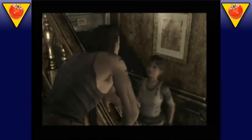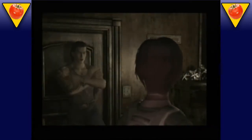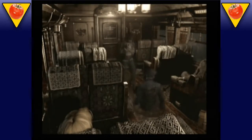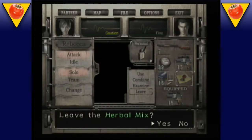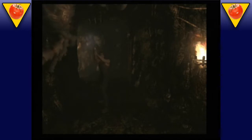Playing as Rebecca Chambers and death row inmate Billy Coen, you must survive and fight your way through the Ecliptic Express, with all kinds of nasty mutated creatures on board. Switching between Billy and Rebecca at will allows for more interesting multi-environment puzzles, especially when enemies can attack the character you're not playing at the moment. Combined with the ability to leave items without throwing them away, you have a game that'll keep you coming back for more.